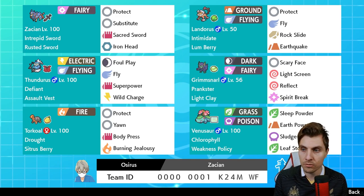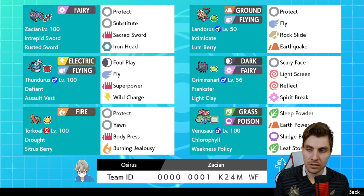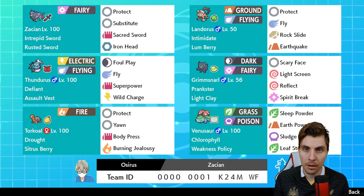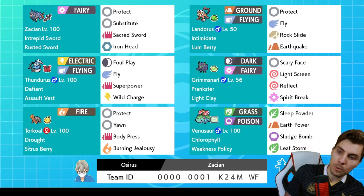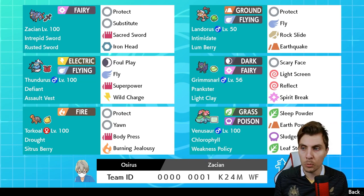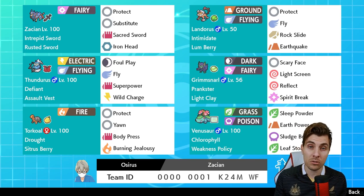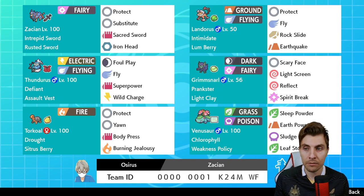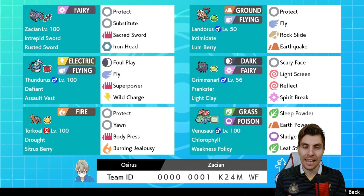We've got Grimmsnarl to shore up the team's stability with screens — priority Prankster screens with Light Clay — plus Spirit Break to lower opposing special attackers' Special Attack, and Scary Face for speed control. Then we've got Torkoal, which brings the sun, disrupts weather, and has Yawn to disrupt opponents, plus Body Press and Burning Jealousy which can catch things out and burn them if they're boosting now that Dynamax is back. Rounding up with Venusaur, which plays super well with Torkoal's Chlorophyll ability, going with the Weakness Policy — and with screens from Grimmsnarl we can really set up stability and take advantage of that Weakness Policy boost.